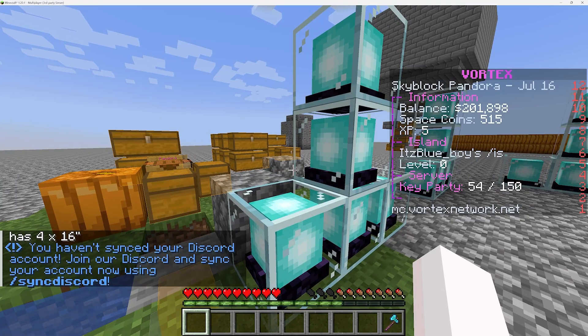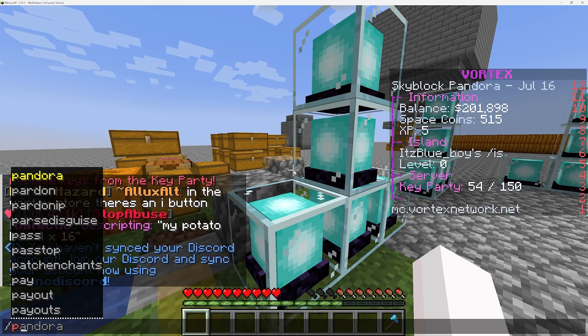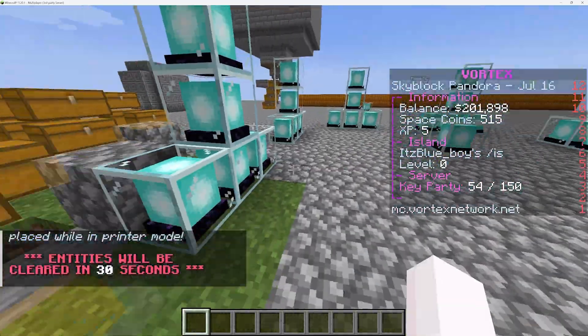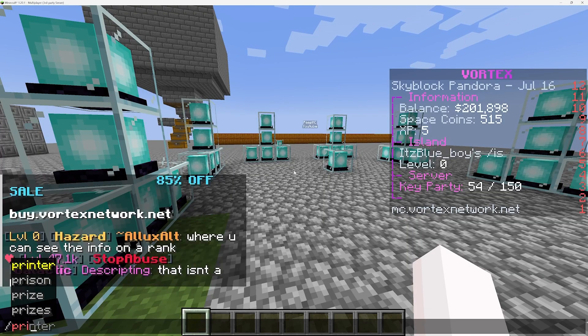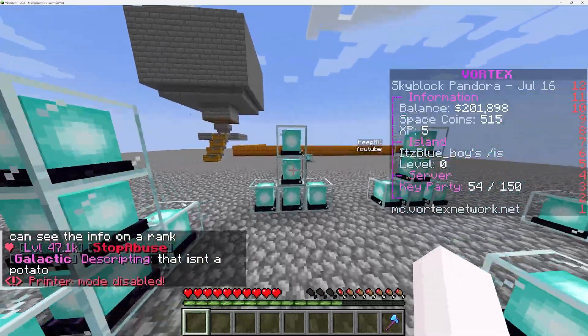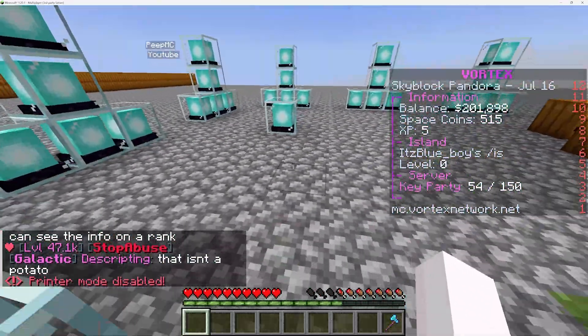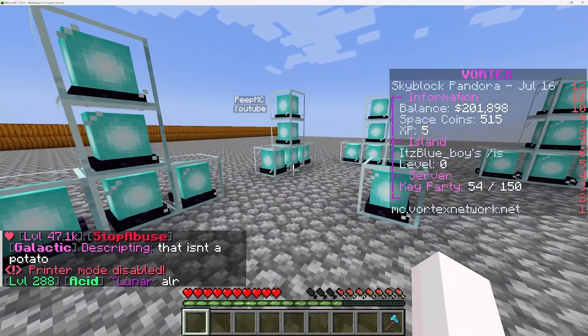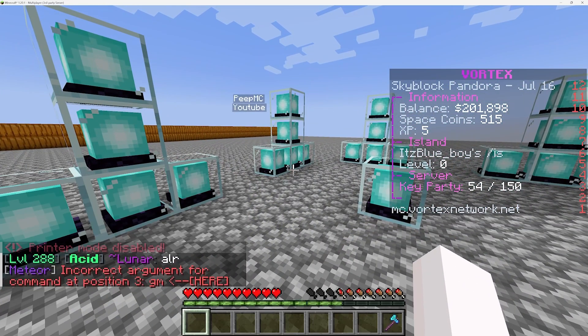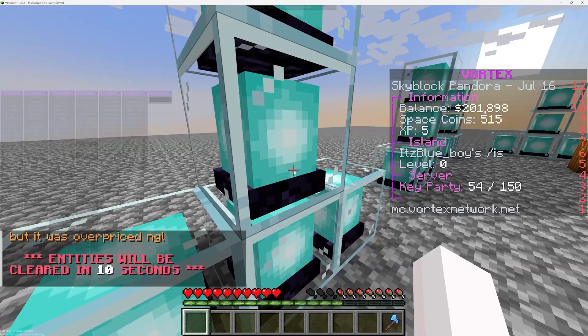To check that it actually is in the server, all you need to do is do slash printer, and if it takes you to what it seems to be creative mode, then you know it worked. The first thing that you're going to need is a hacked client that allows you to go into different game modes. What I use is Meteor Client, as you can see here.